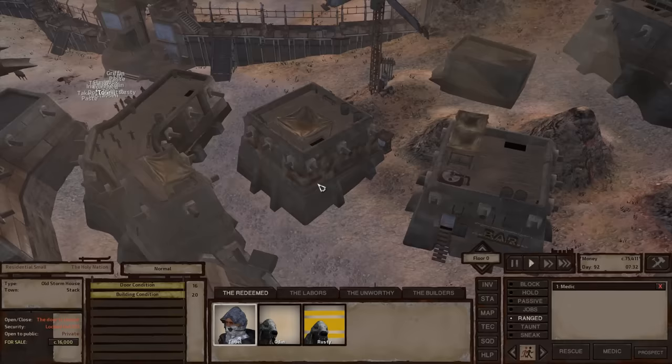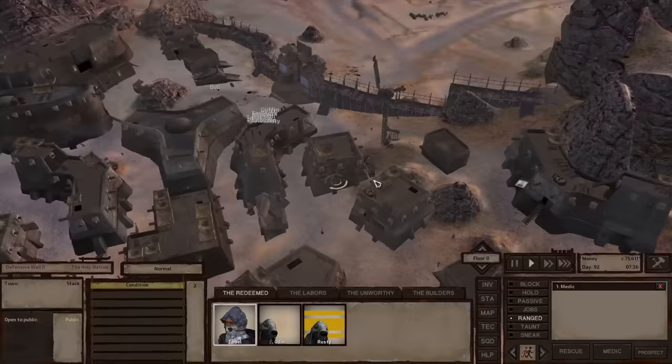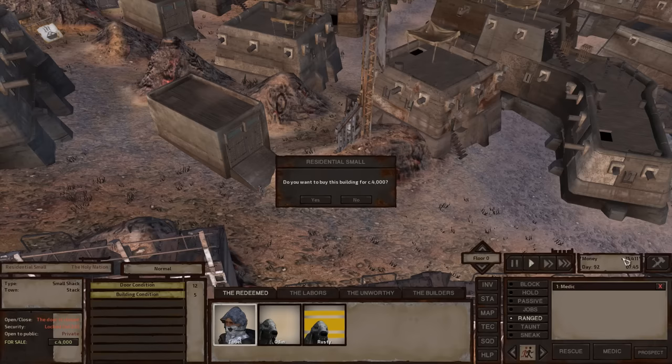I believe you're able to use the power of the city itself to power your research. I normally start with either a ruined shack or a completed shack since it's cheaper. I'm going to click on the shack, select 'for sale,' and buy it. I have purchased this shack.